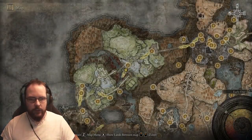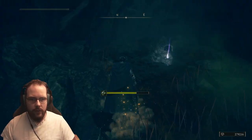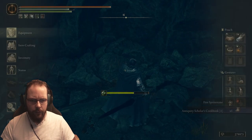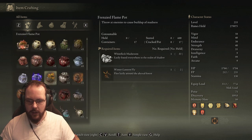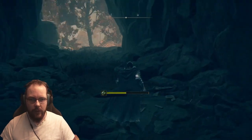Nothing too interesting over here. What is this then? A little bit of a cave. That's a trap. And he had an antiquity scholar cookbook. Can I see what that could have been? Temporarily going to add large spookers to non-physical damage negation. Interesting. There's a lot of stuff I could be using here, but it's too confusing.